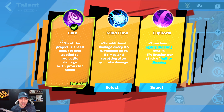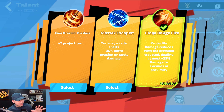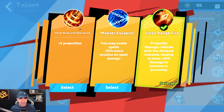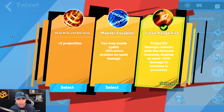At 18 points you have Galen, and at 36 points you take Close Range Fire. Now if you find yourself always at a distance and you're not a close-range fighter, just take the extra projectiles. I like getting up close and personal so I take Close Range Fire, but either works.